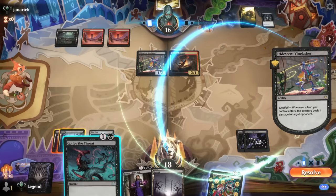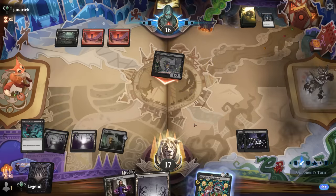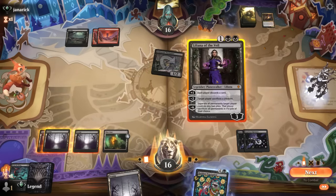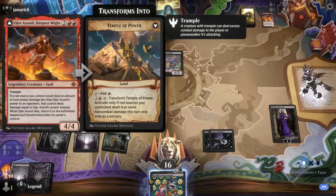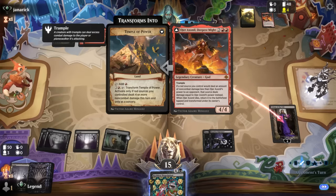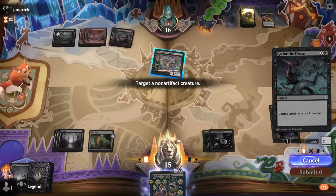Opponent plays a land — now is a good time to take out the mentor before it attacks. Opponent's left with Vine Lasher and one unknown card in hand. We can just plus Liliana now since Vine Lasher isn't going to apply meaningful pressure to her. If their last card was instant speed removal for planeswalkers we'd regret it, but it was Goditi O'hare Ashoneel, which only works with red cards. We go for the throat on Vine Lasher and continue adding loyalty to Liliana.